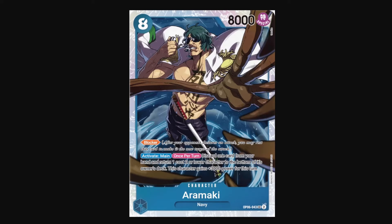Lastly, we have Aramaki, the biggest blocker of the set — 8-cost 8k blocker. He has an effect that lets you activate main once per turn: discard 1 card from your hand and then return a 1 or 2-cost character to the bottom of its owner's deck. Then this character gains plus 3000 power for this turn. So really this just gets rid of the 2-cost chump blockers. One caveat to note is that even though his activate main effect sounds like Helmblaze, you actually can't just use it for the 3k buff — you have to actually bottom deck something first. You can check the Q&A for that ruling. So don't confuse it with Helmblaze's effect.